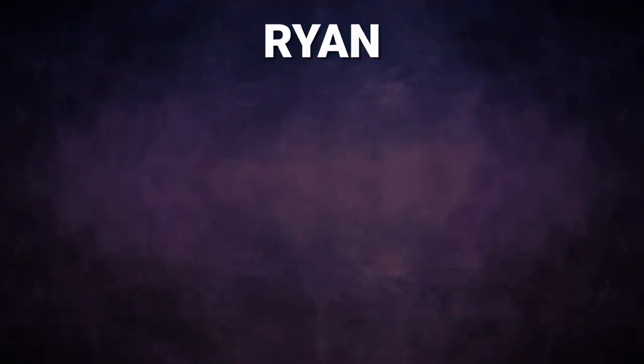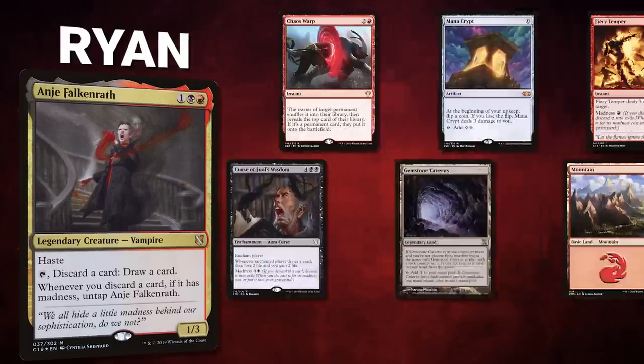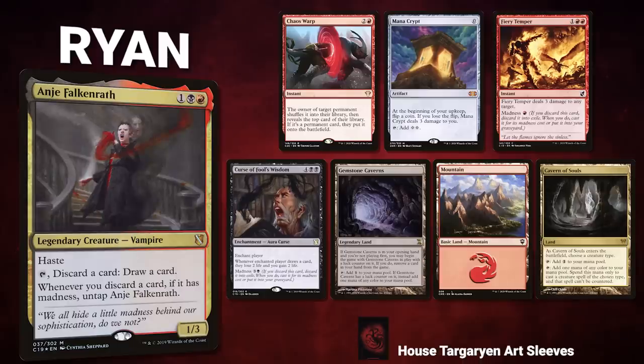Finally, we have Ryan, representing House Targaryen, piloting Anya Falkenrath. This deck seeks to rummage a lot of madness cards through its commander to find an infinite combo and win the game. Ryan's opening hand contains a Chaos Warp, Mana Crypt, Fiery Temper, Curse of Fool's Wisdom, Gemstone Caverns, Mountain, and a Cavern of Souls. Without further ado, let's begin this thorough theoretical theatrical threatening of Thieves Thieving Thrones.